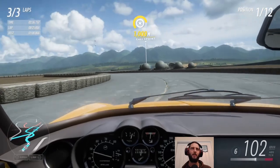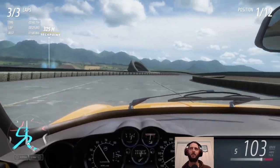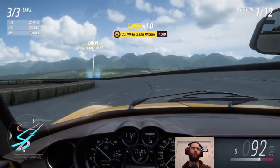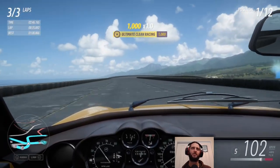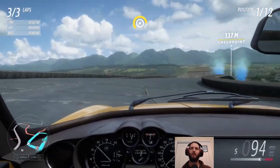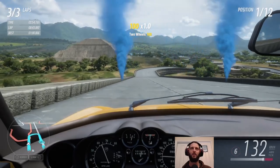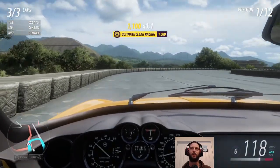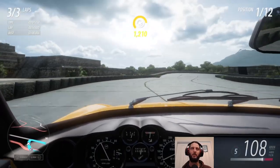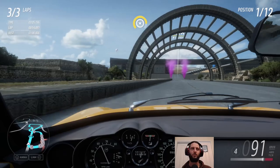I'm just trying to dab the brakes a little bit to reduce speed enough to get a good line into the corner, then accelerate through without sliding too much. Because as soon as all four wheels start sliding you're in trouble, and the temptation is to ease off completely. But being an all-wheel drive car, you do need to put a little bit of power on so the grip pulls the car back in line — just make sure you're facing the right way when you do that.